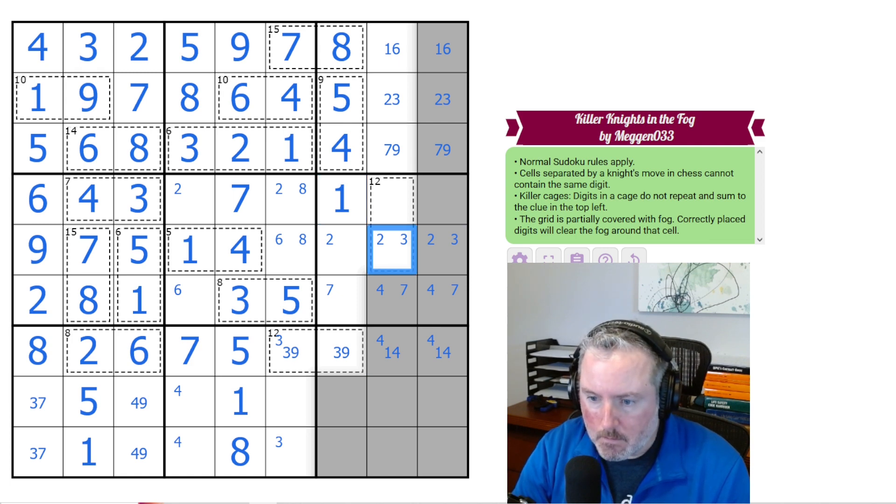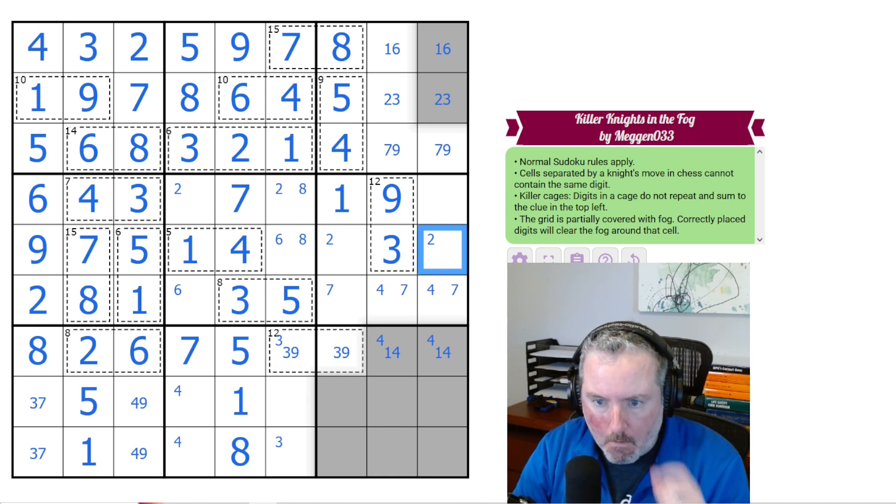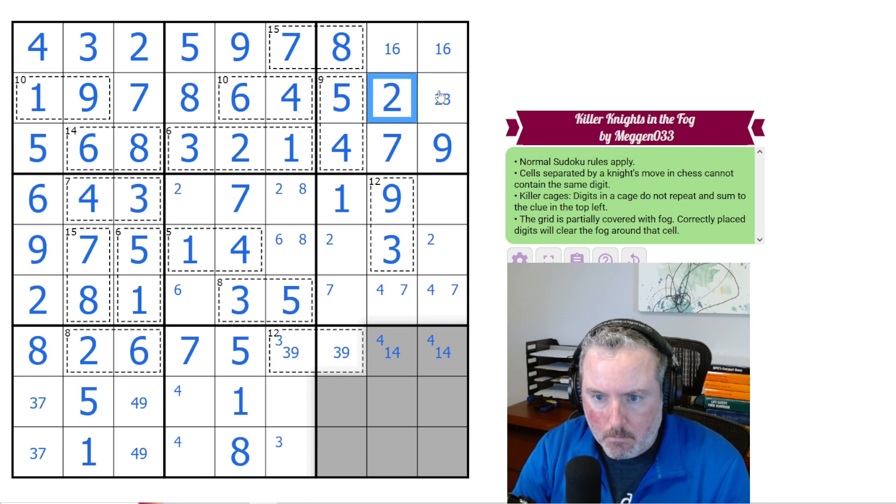This cell can't be 6 because there would have to be two 6s. So this is either 9 or 4, and it can't be 4. So this is the 9 and the 3. Now that 9 gives me the 7. 7 and 9. 2 and 3.